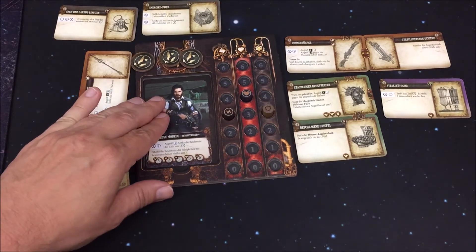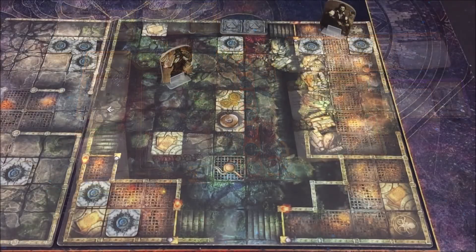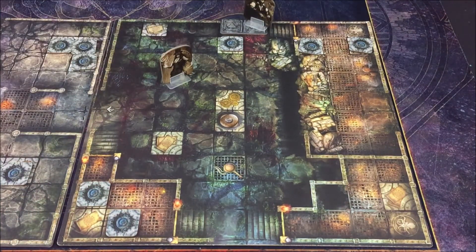Wir haben noch drei Ausdauer, die ich für eine Bewegung verwende: 1, 2, 3 hier auf das Ausgangstoken. Allerdings kann ich das Spielfeld jetzt noch nicht verlassen – genauso wie beim Erkunden sind dafür zwei Ausdauer erforderlich. Das machen wir in der nächsten Runde, dann genauso mit Loray. Das heißt, wir müssen uns noch einmal dem Horror stellen.